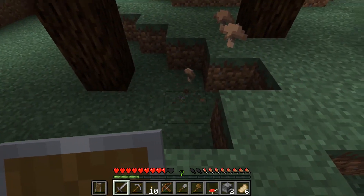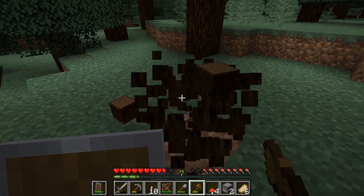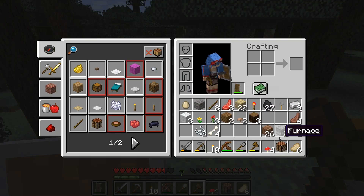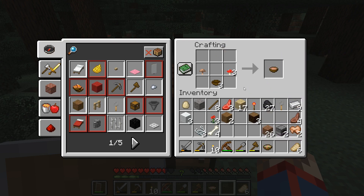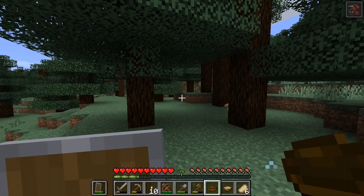Brown mushrooms! We may be able to make ourselves a bit of stew, then. Let's make sure we've got plenty of wood. Let's go over to where there's a bit more light and bung down our workbench. Bowls. I believe the mushroom recipe now is shapeless, so you can do it any way you want. And if you want to make a suspicious stew — there we go. Suspicious stew! Now, different flowers have different effects — different potion effects. So let's have a go. Let's put in that red flower as well. Dandelions make you go fast!